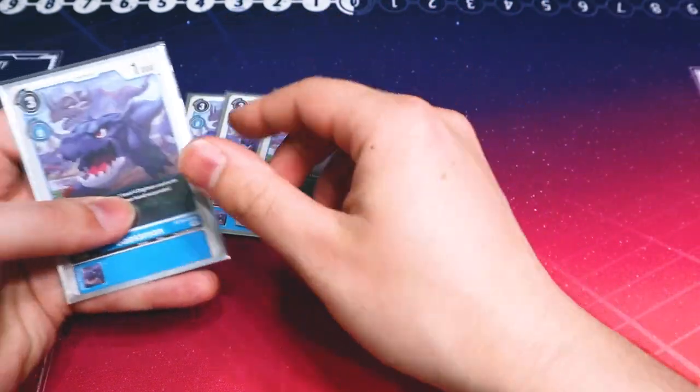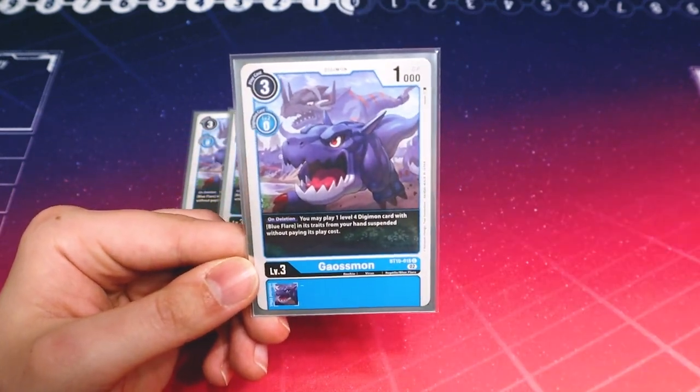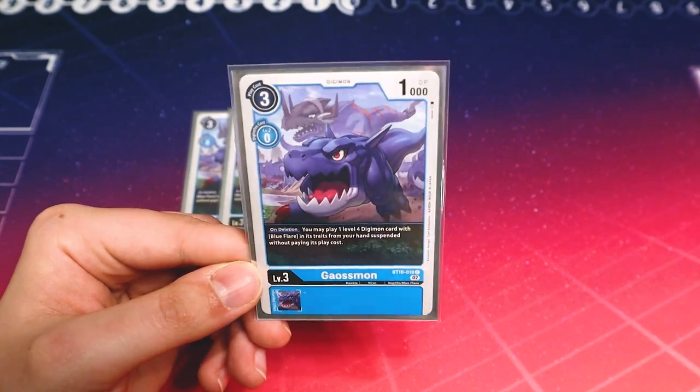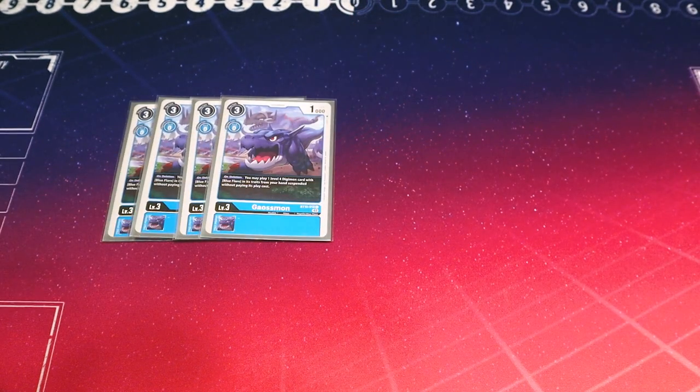Speaking of rookies, starting off we got four copies of Gaussmon. When you're swinging with Gaussmon, you get a little draw out of it. What Gaussmon also does is when it's deleted, you can play a level 4 Blue Flare from your hand, suspended, without paying the cost. So it lets you get off all those on-play effects really easily. We're running four copies of Dracomon.